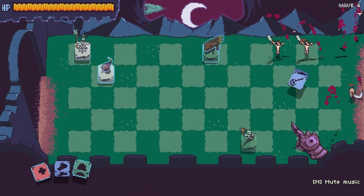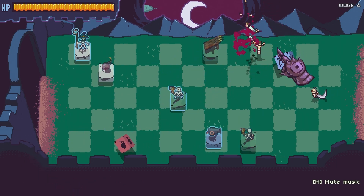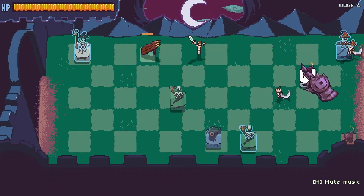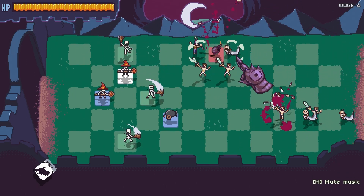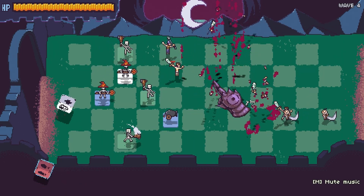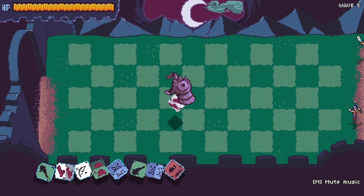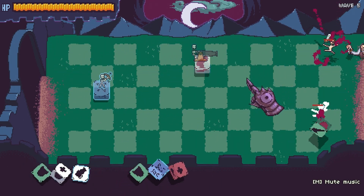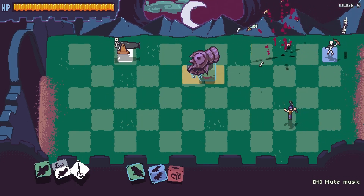Which means you can lob them at enemies to do damage. This adds an extra layer of strategy — you don't want to throw all of your dice immediately. And a layer of knockabout physics fun. I'm just left wondering: instead of rolling the dice and then manually positioning the tower that appears, would the game be more fun if the towers just popped up wherever the dice land? It would be slightly less tactical, but when you're playing with randomness, it's often fun to just lean hard into the chaos.